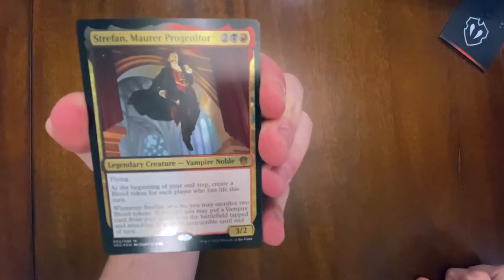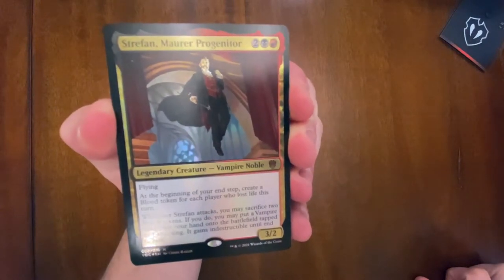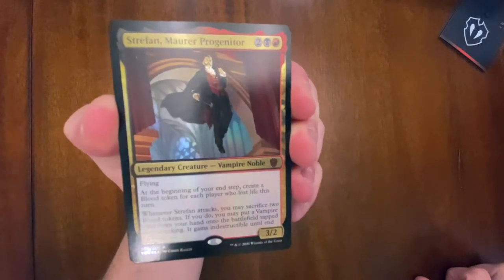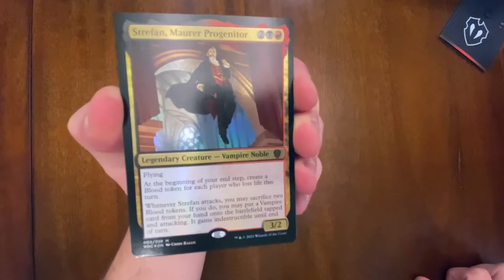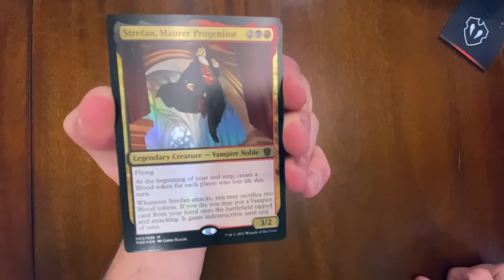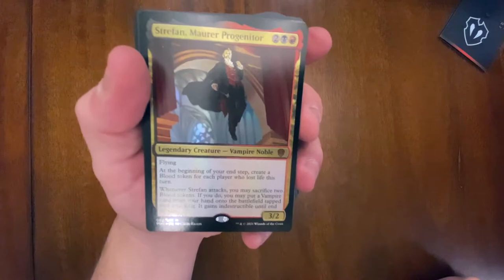We got Strephon Maur, Protogenitor - this guy's a vampire, so we're making a vampire EDH theme deck, very excited. He's a four-drop, two colorless black and red, a three/two with flying. At the beginning of your end step, he creates a blood token for each player who lost life this turn. Whenever Strephon attacks, you may sacrifice two or more blood tokens to put a vampire card from your hand onto the battlefield tapped and attacking - it gains indestructible until end of turn. That is crazy - the power level has really gone up recently!